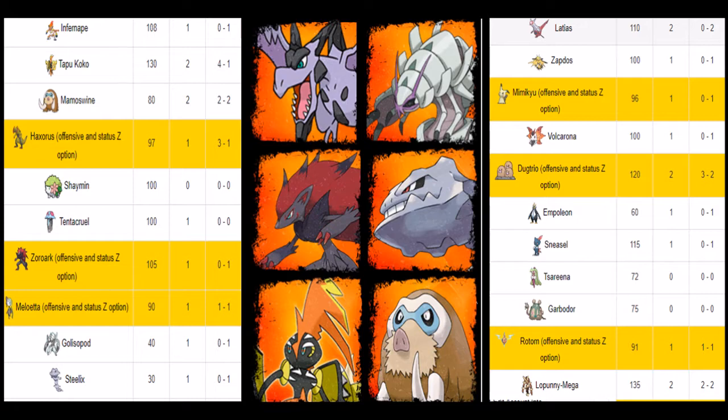Our last Pokémon is probably our main attacker here, which is Mamoswine — it always seems to make it. The neutral coverage it has is really good versus this team. Earthquake and Icicle Crash will solve a lot, then we have Ice Shard. The last move is Superpower — actually no, it was Knock Off for Latios, my bad. But basically it is a demon for this matchup. It does so well versus everything. Gotta watch out for Lopunny, which is the main threat — I don't have a natural switch-in for it.